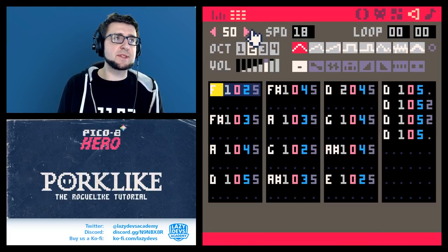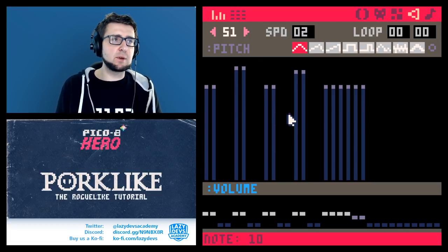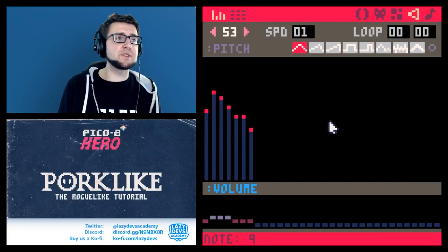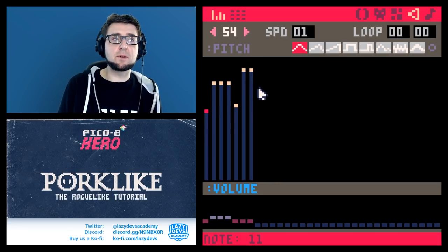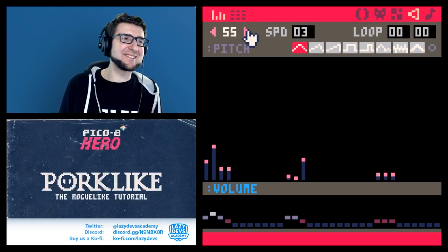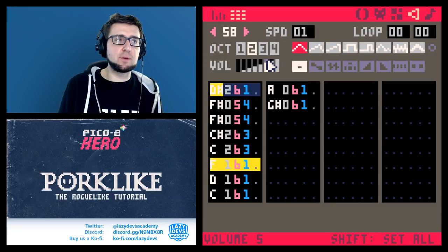Here are the sound effects. There's one for being paralyzed or stunned — it works well as a general status effect sound to let you know something unexpected happened. There's a sound effect for throwing. Then there's a confirm sound effect and a cancel sound effect for menu interactions. Going upstairs has its own sound — I love it, it sounds very much like the Zelda sound effect. And there's a menu cursor move sound effect.